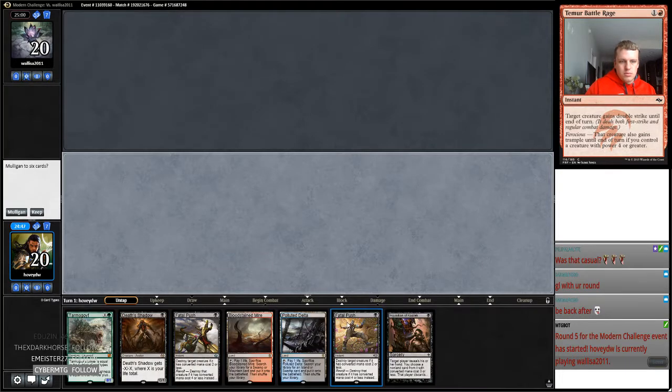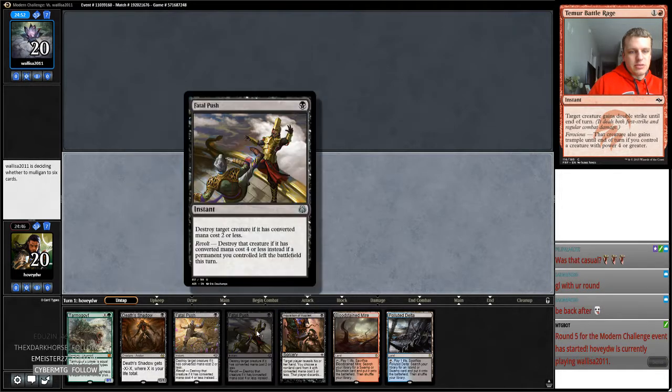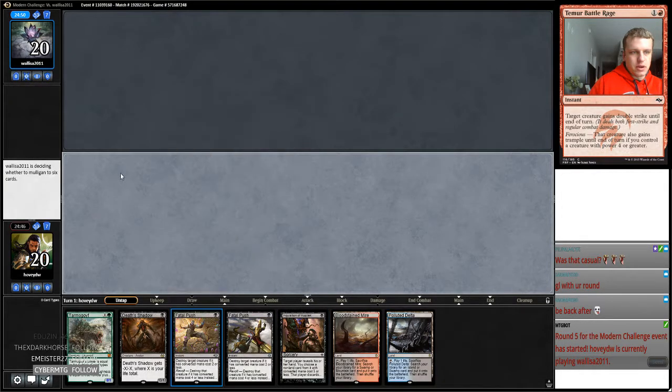I would like to play first. This hand's good. We're going to have an Inquisition and a Tarmal Life, and if we find a way to deal damage, this hand is actually really good. We just got a little bit of everything. If there's a matchup where these pushes are good in this hand, I think we're going to definitely win this round.